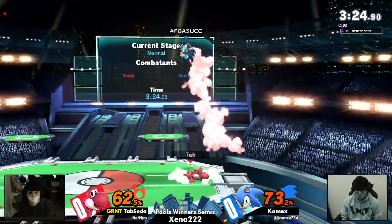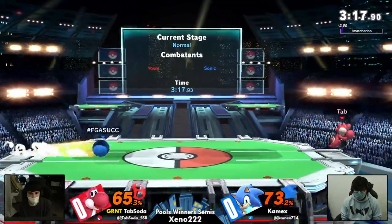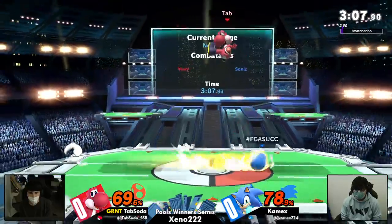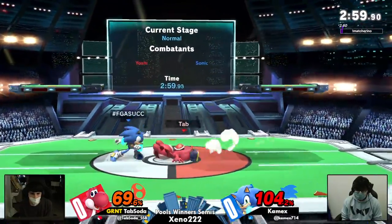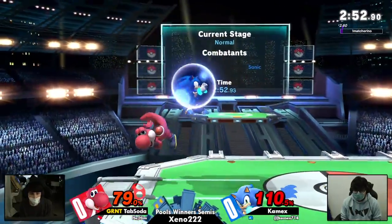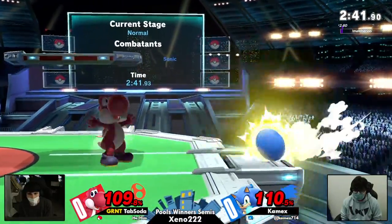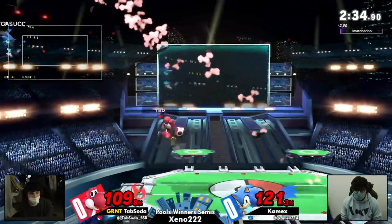Being patient. Once the Nair landed, Kamek's was able to get that hit. We haven't seen Tab Soda get a whole lot of hits recently. They're both kind of trying to see who's going to approach first. Both characters have this sort of scary state — you see them doing exactly one thing and you're like, how do I approach this? Sonic having the spin dash or spin charge, and Yoshi having that shield — the unpokeable Nair out of shield.